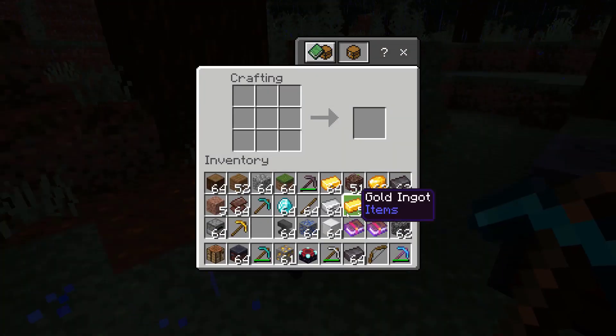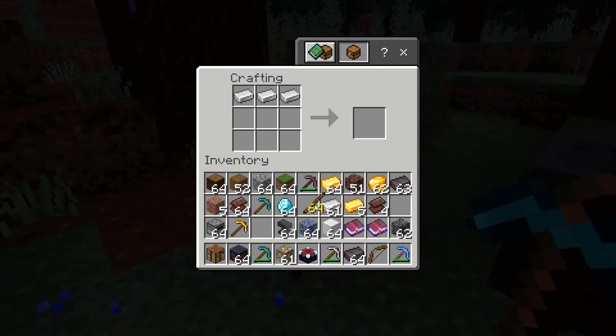To make an iron pickaxe, use three iron ingots. Iron ingots can be made by smelting iron ore in a furnace. If you don't know how to do that, we have a tutorial on how to use a furnace in Minecraft.